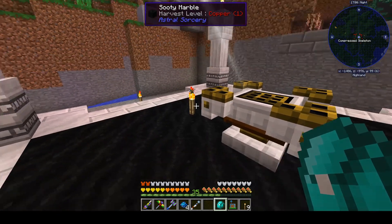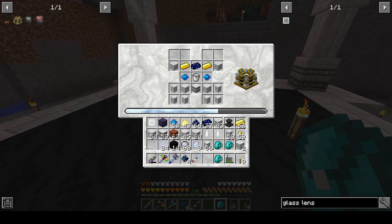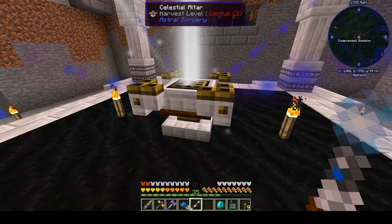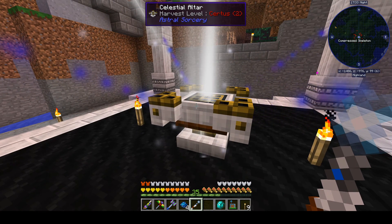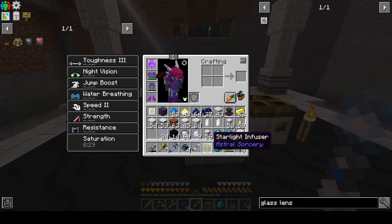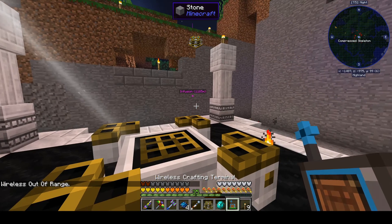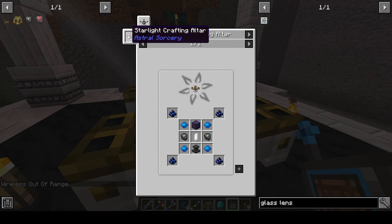All right, I'm back. We've moved this stuff over here — we've got a Collector Crystal spawned in the world, we've added a Spectral Relay, and we've got the power. We have a starlight infuser now.